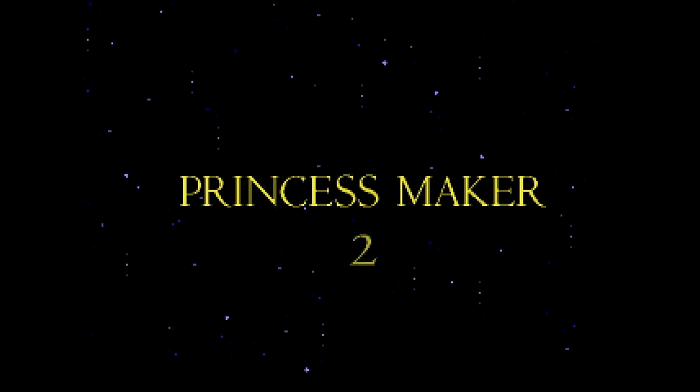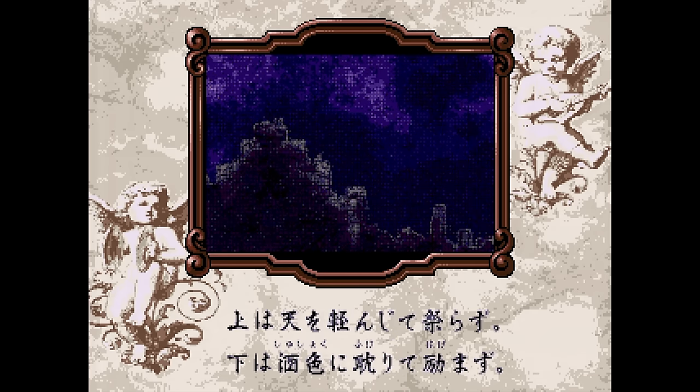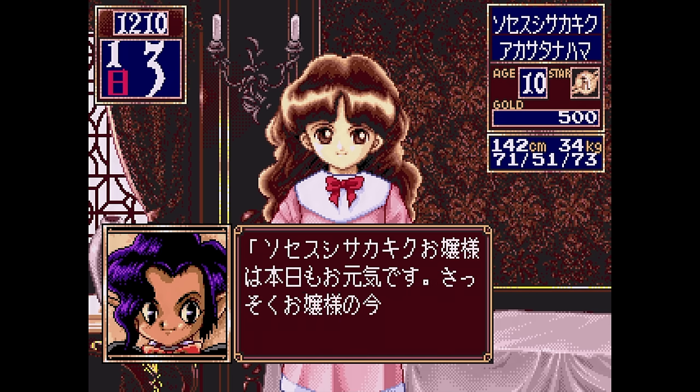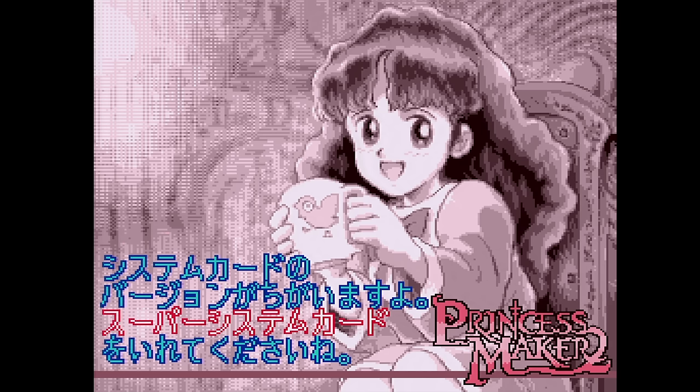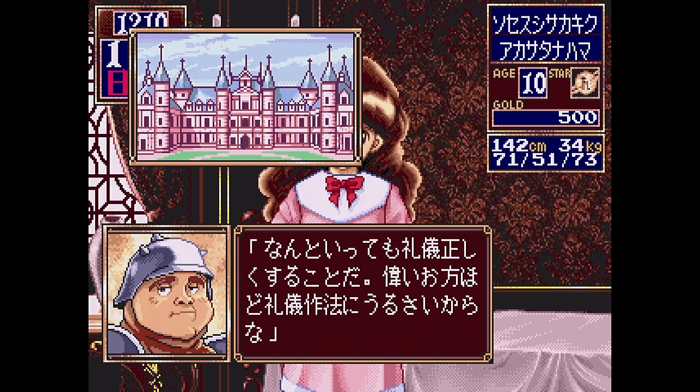This is Princess Maker 2 from Micro Cabin. It appears you lead the life of a princess in this dreadfully boring text adventure — well, actually it's more of a princess simulator than an adventure. I'd rather play a coma simulator. If you have a System 2 card, you get a screen which is more exciting than anything in the game proper. If you use the optional arcade card, you'll get an extra loading screen in the beginning, meaning there are shorter load times during the game. That's all. Moving on.